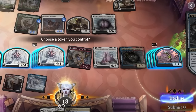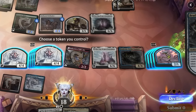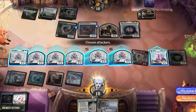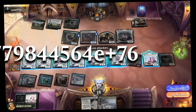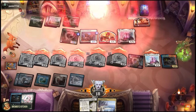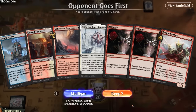Now once we go into combat, we will create 402,653,184 Myr tokens, which I will just cap off at 224 because of Arena's token limit of 250. Let's turn all of these into Mondrags — now if we could create more tokens, we would create this number, which I don't even know how to pronounce. Why is there a letter in there? Anyways, swing in for lethal. And our opponent doesn't even want to see it. What a shame.